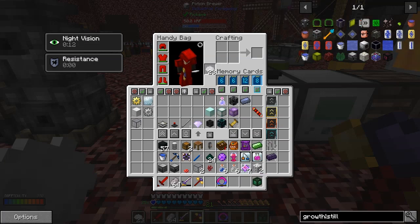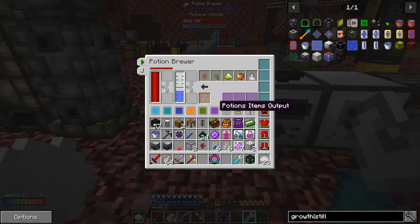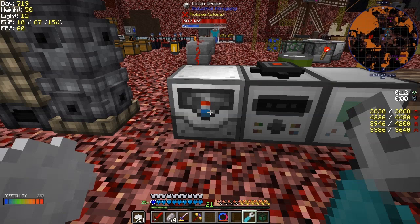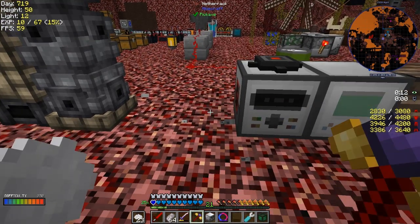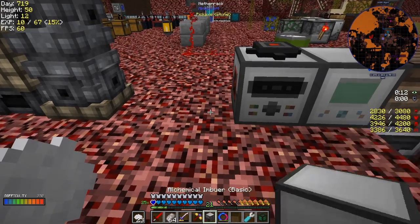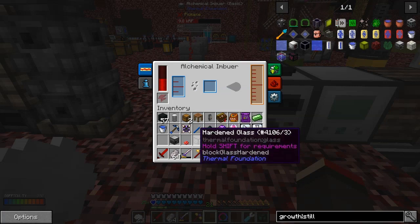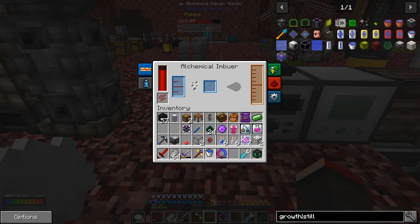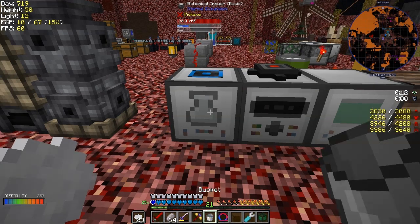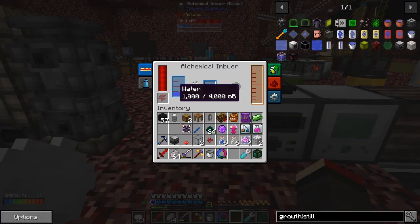I want my RF tools wrench - actually it's not RF tools, it's Industrial Foregoing which is basically just a pick. Let's put this down. Now I guess it needs water and it needs power - it's getting power from the nearby setup. So we need to give it some water. I've got a bucket of water - there we go. I want to right-click this with an empty hand or something else - don't pick it up. Let's go get some more water, I've got some more buckets.